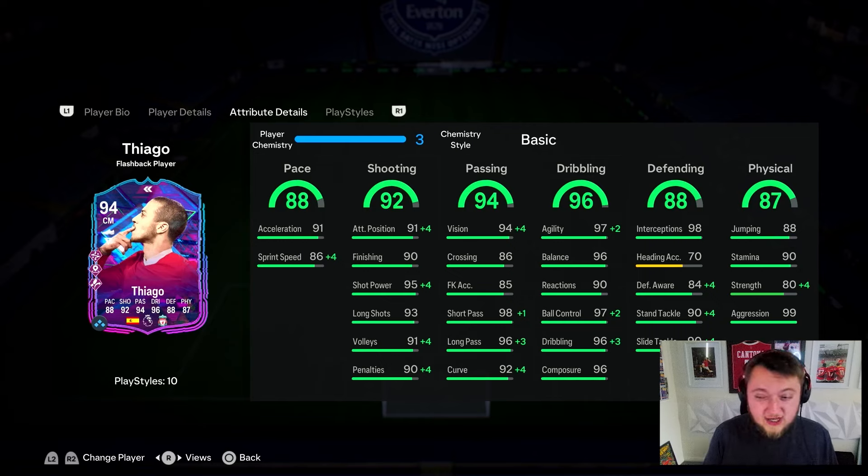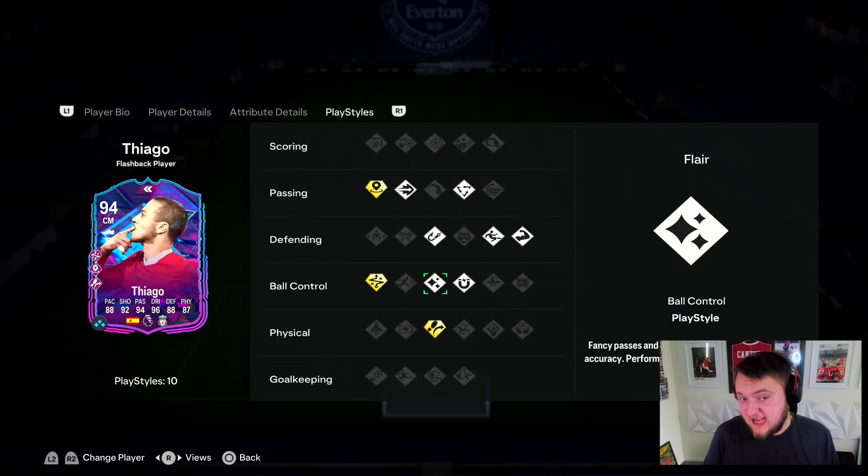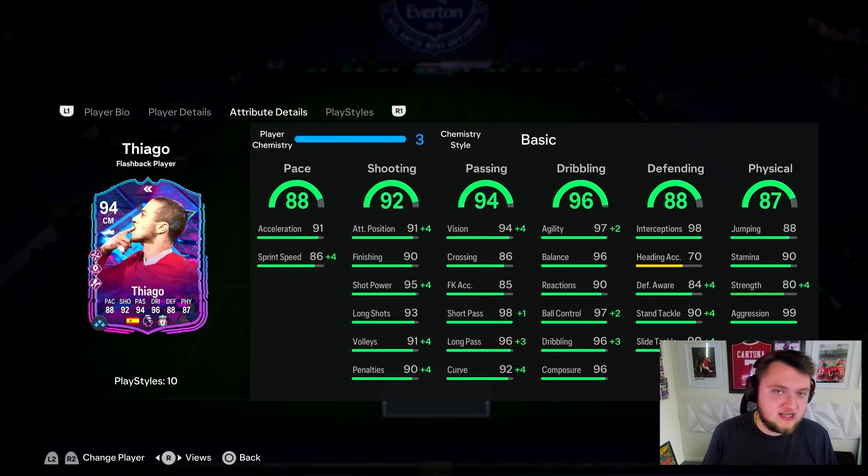The defending is actually quite good. He's got 88 jumping, which isn't bad. 70 heading accuracy — that's what's kind of bringing down the defending. If he didn't have 70 heading accuracy, he'd probably have like 93 or 94 defending. 90 stamina is good; he doesn't have Relentless so 90 stamina is quite crucial for this card. 80 strength is okay, but 99 aggression is very, very nice to see.